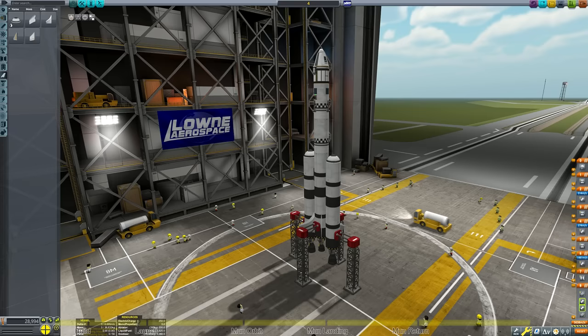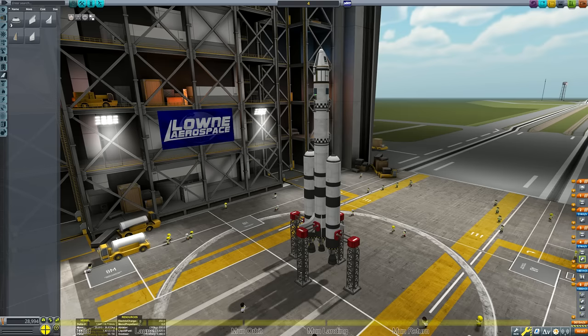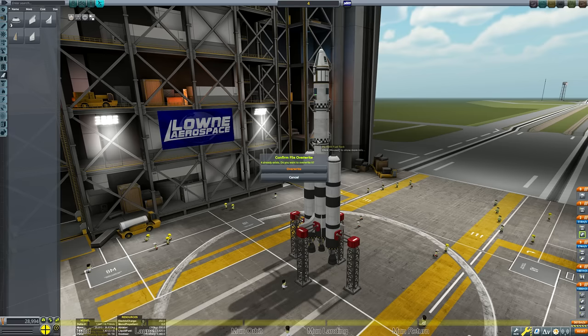Finally we're going to change the staging so all three engines fire at once, and it's going to be the same stage in which the launch clamps deploy. The last step of construction is to choose our Kerbal. We want to choose Bob Kerman because he's a scientist and can therefore use the Science Junior and Mystery Goo units more than once.